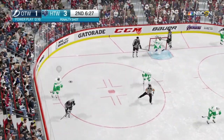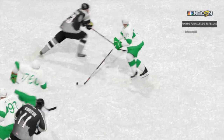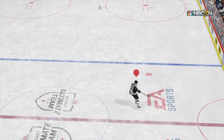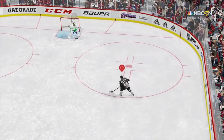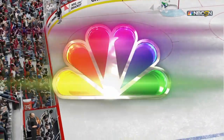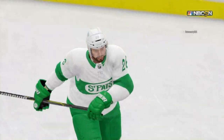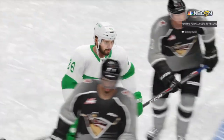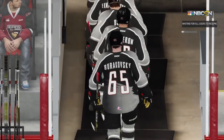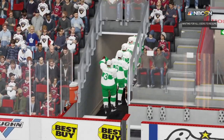Oh, here we go — penalty shot for OEL. What do we want to do? I think we're going to go with a little fake to the backhand and go forehand. Fake to the backhand and go forehand. And we lost it. OEL, come on buddy. All right guys, that is going to do it for your second period. We're up 3-1. That goal was embarrassing as hell. I have no words for it. But regardless, we do have the lead. We're outplaying this guy, we should get the W as long as I don't make more mistakes like that one.